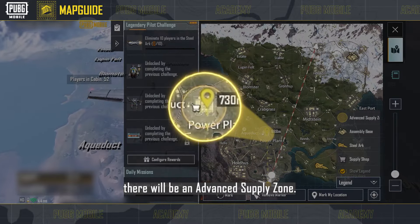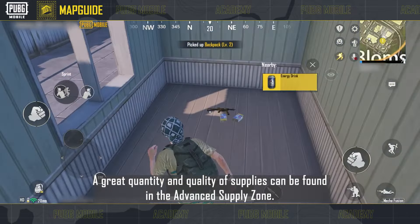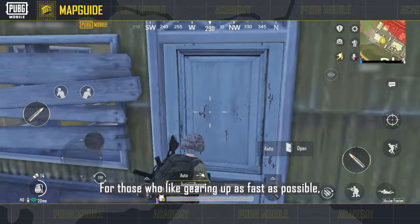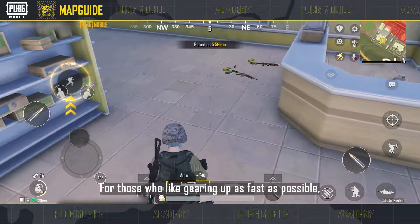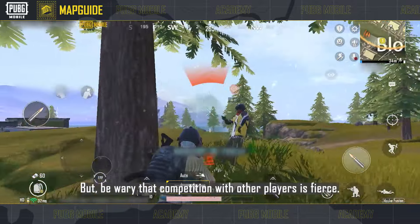Livik also has a special resource mechanic. At the start of each match, there will be an advanced supply zone. A great quantity and quality of supplies can be found there. For those who like gearing up as fast as possible, this is an extremely good choice. But be wary that competition with other players is fierce.